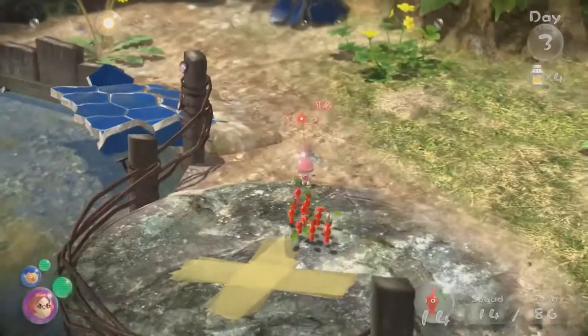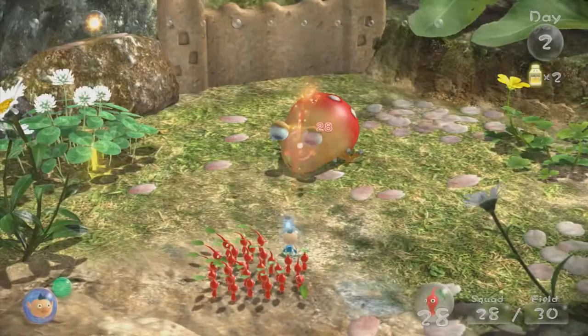Slide your finger across the touch screen to quickly get a glance at other parts of the map. By working with multiple explorers, you'll get more accomplished each day.